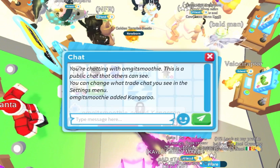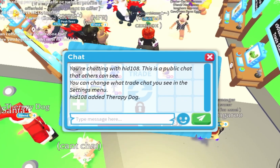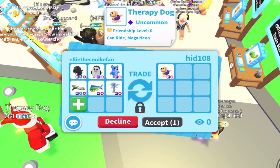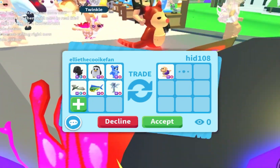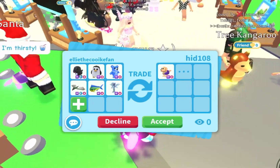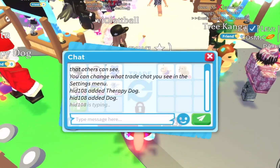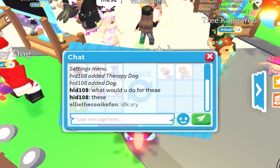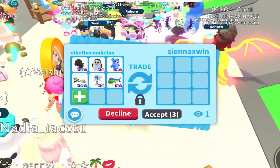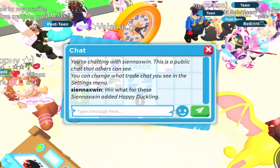While waiting we got a trade cast from someone else — they offered a neon kangaroo. Again, I'm doing mega for mega, so please stop offering stuff like that. The person from earlier traded back but they're only offering a mega therapy dog. I do love mega therapy dogs, but I changed servers because I wasn't really getting any more trade casts.